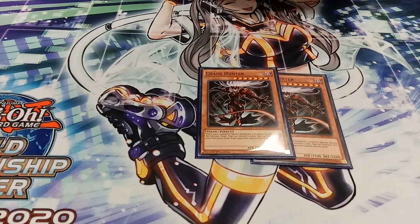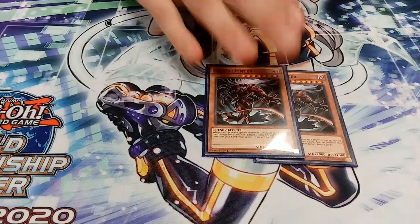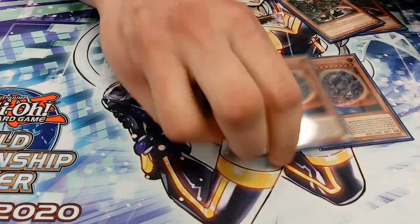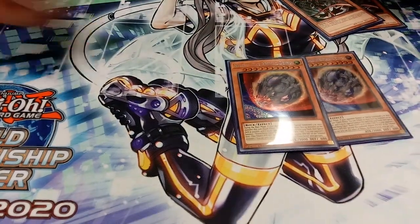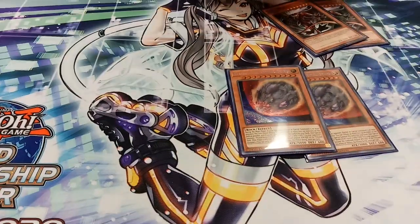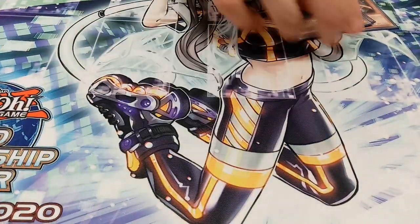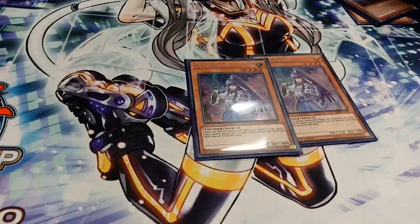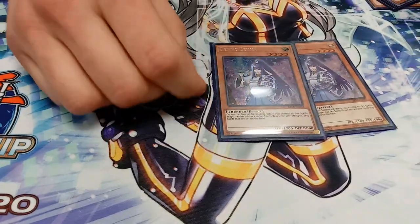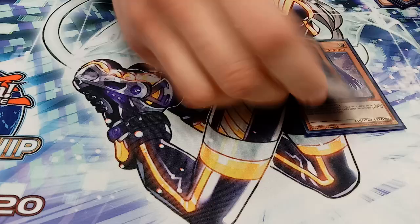Side deck: Chaos Hunter — I never played against Thunder all day and only played against Orcus once, so it didn't come up as much as I wanted. Then 2 Nibiru — I was trying to find room and didn't want to draw it off the main because it can be clunky. It just ends up being a brick when you play 3. 2 Danko — the card's fantastic. It stole me a game in round 4: the dude just sets 2 and passes, I rip Danko, slam it, play 4 extenders and just win the game.